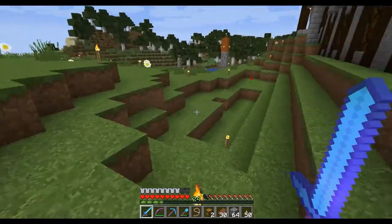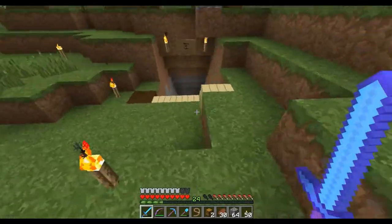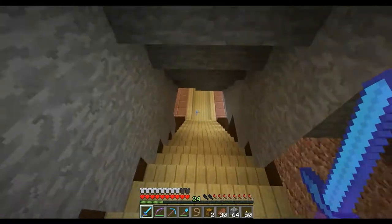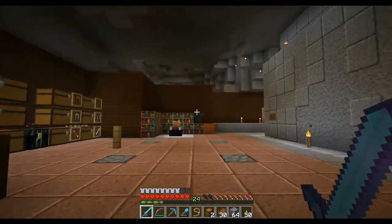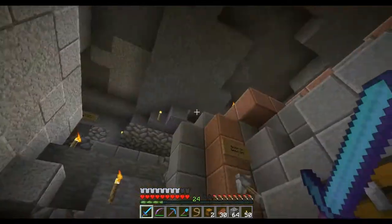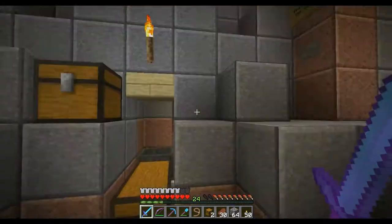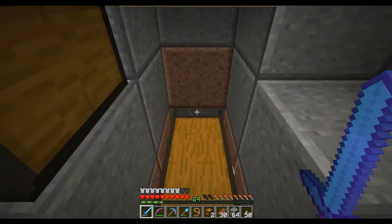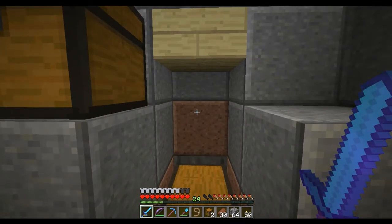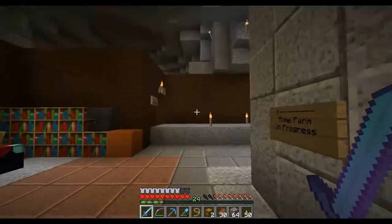There was a skeleton spawner underneath town, so I worked on an XP grinder down here. I haven't prettied it up on the surface yet, but I'll get around to that. So we have a skeleton spawner — they go down through a water elevator and up, and they wind up here. We've got the smashy-smashy, and they'll stand right here on that hopper and get squished. Then you hit them with an instant health and they die — XP — and everyone is happy.